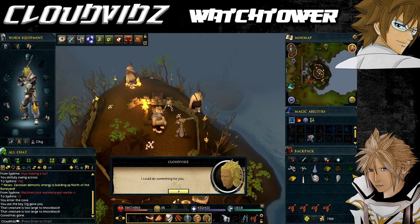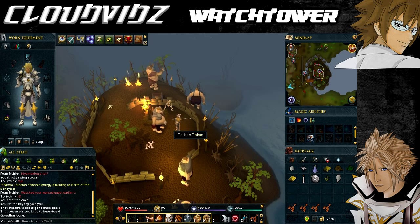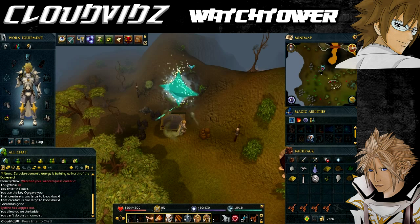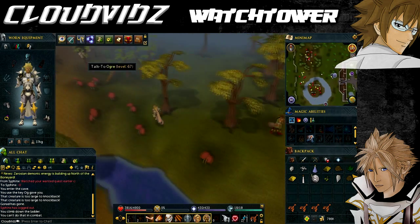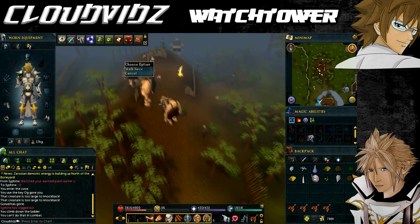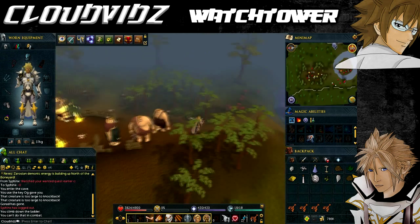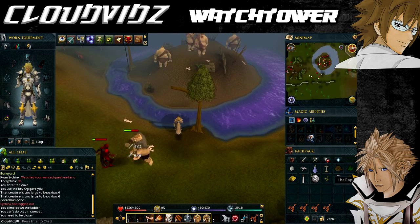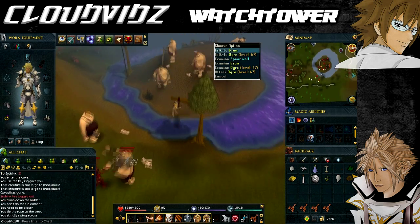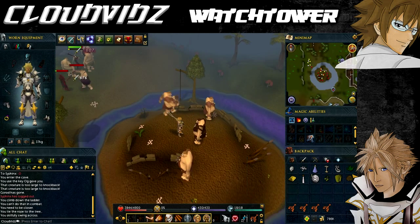The easiest way to get back to the other two ogres is to teleport to Yanille using the Yanille lodestone. Once back, go to Grew's island using the same rope-on-tree method to swing across and trade the tooth with Grew for the second piece of the relic as well as a power crystal. Then take the gold bar back to Og, the first ogre we spoke to, for the first piece of the relic. If you lose this crystal at any point you can return and get a new one from Grew.